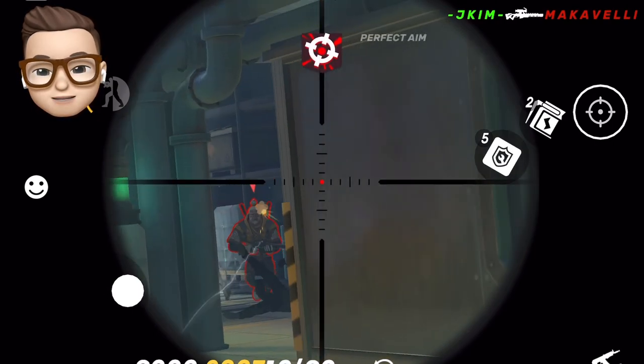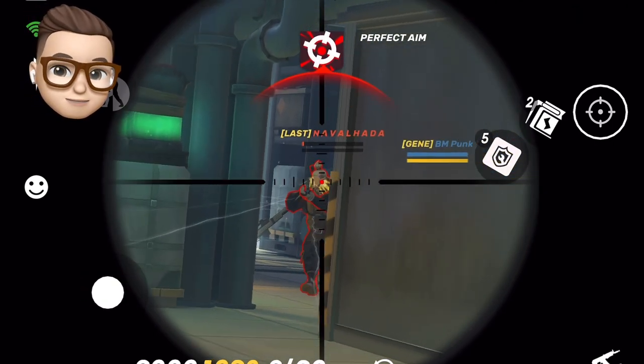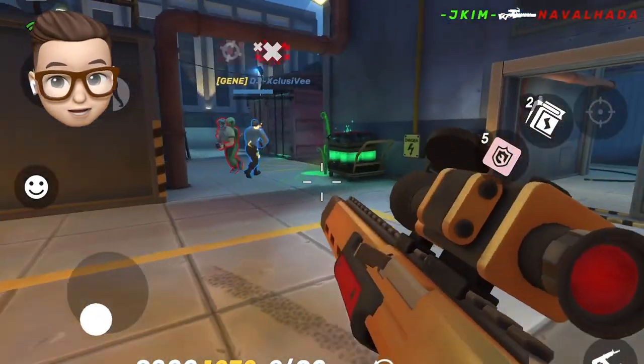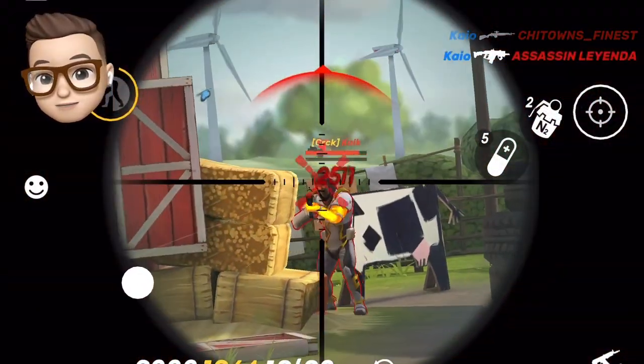Every sniper gun has its specific fire rate, so you have to keep that in mind. Since your aim is moving side to side, it is important to stay at the same level of your enemy's head.